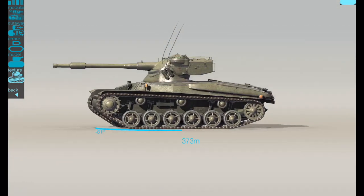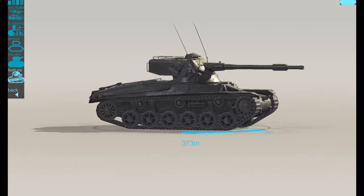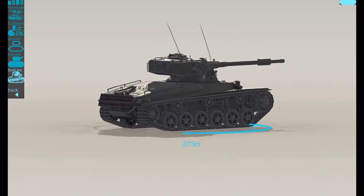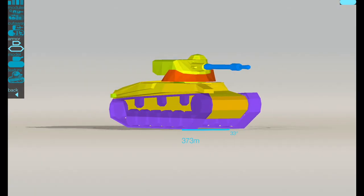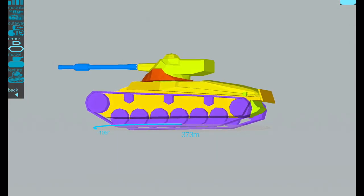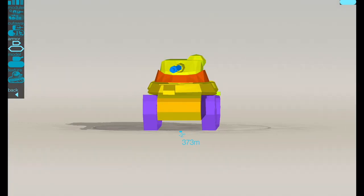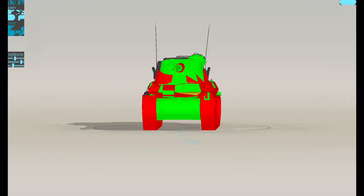This is Steve in all his glory. Steve came out in the game quite a long time ago. It's actually a Swedish tank, but because we haven't got a Swedish line it sits in the hybrid nation. As you can see, Steve doesn't have much clothing — he has zero armour, to be fair. Well, he does have a little bit of armour and he does bounce every now and then.